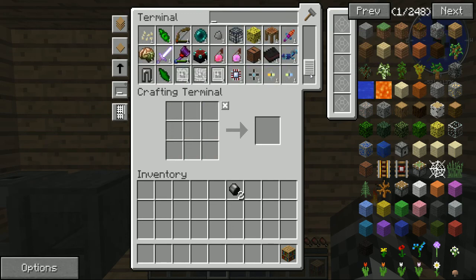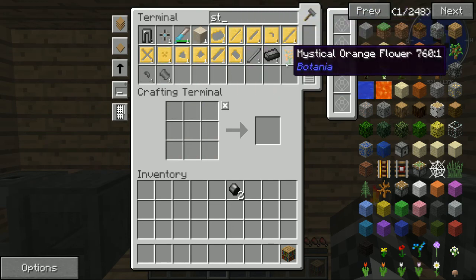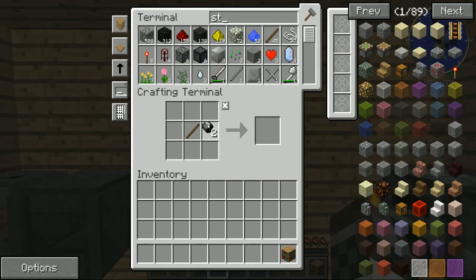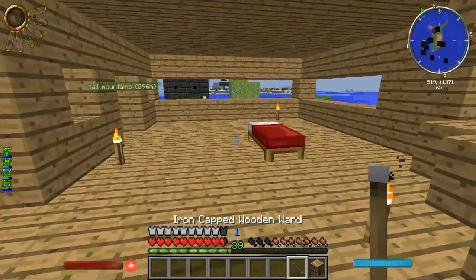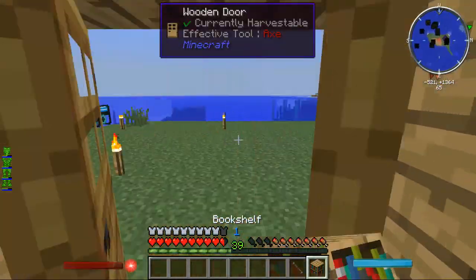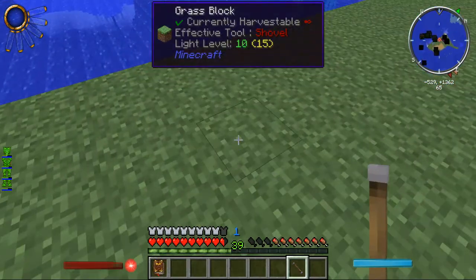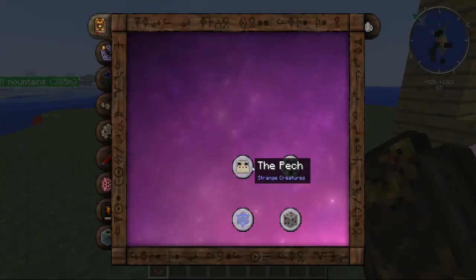I need a stick. There's my stick — and bam! There's our iron capped wooden wand. And there we go — the Thaumonomicon. Cool.